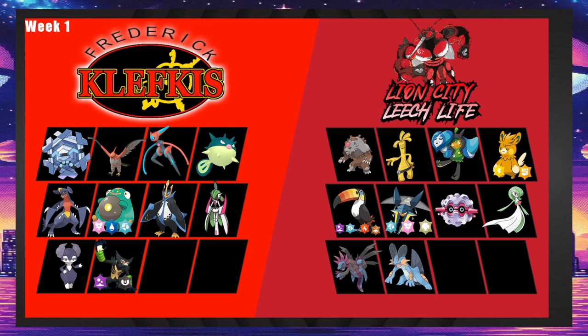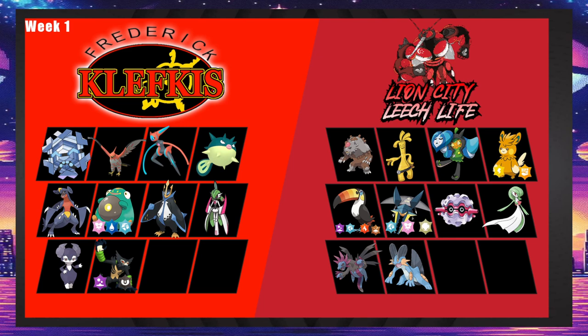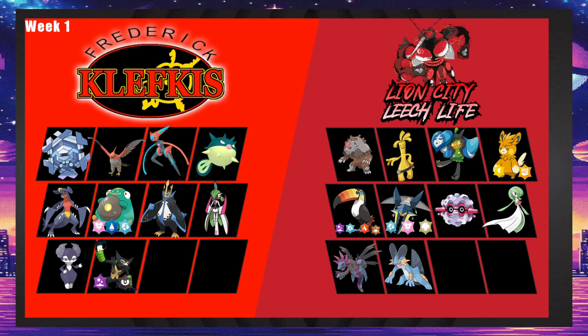A banded set could be pretty good, taking advantage of the fact that the dark resists are Hydrapple and Palmont. You can also take advantage of the steel types here and click Moonblast a lot with Iron Valiant, whether that's with Choice Specs or something else. Forretress doesn't want to take Moonblast, so you kind of have to run a SpeDef Golduck in my opinion.